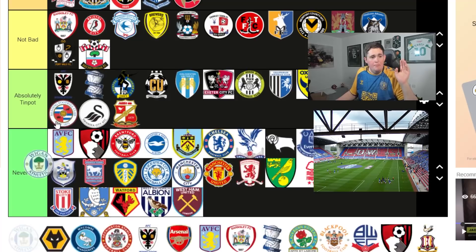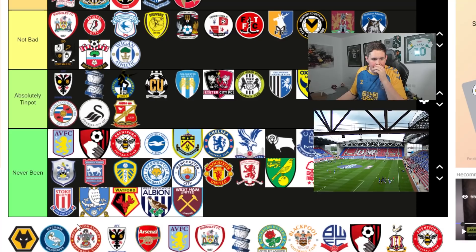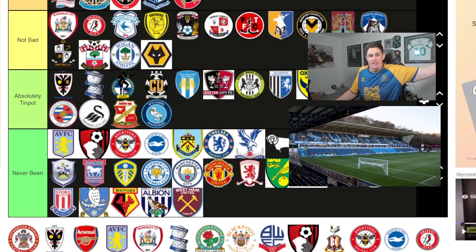Wigan - going to put in Not Bad because last time we got there a little bit late and had to drink by a Gala Bingo and a Frankie and Benny's outside. So Wigan slides into Not Bad. Wolves is another one in Not Bad - this was back when I was a wee tacker. I actually missed the goal because Paul Gallagher scored an overhead kick in the first minute and I was buying a pie underneath. The last club on the list - I'm not even going to discuss them, Absolutely Tin Pot.